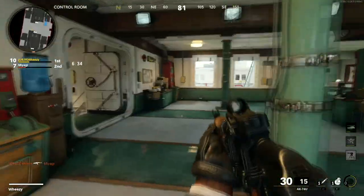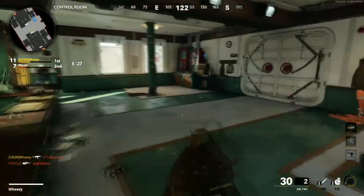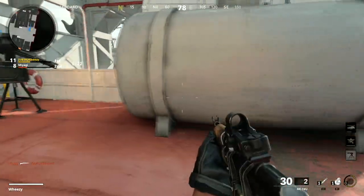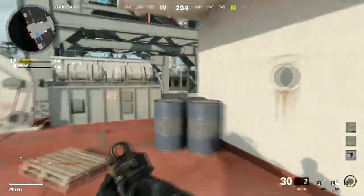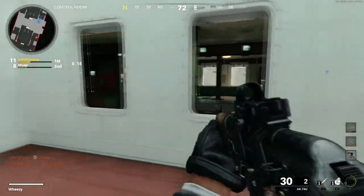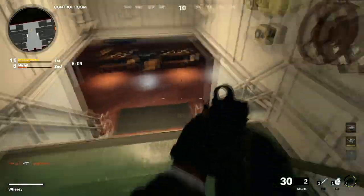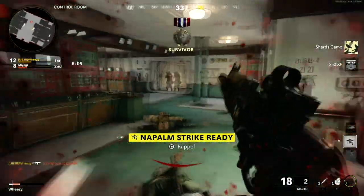A big part of why this position is so powerful in free-for-all isn't just because it's defensible with a lot of routes to cover, but because it receives a lot of traffic. Free-for-all is a combination of wanting to stay safe, but more importantly you need to get those 30 kills to win. Finding a good defensible position where only five people come to you the entire match isn't going to help you win. So the most coveted position on this map is this center wheelhouse — you can patrol it and get some decent streaks together.